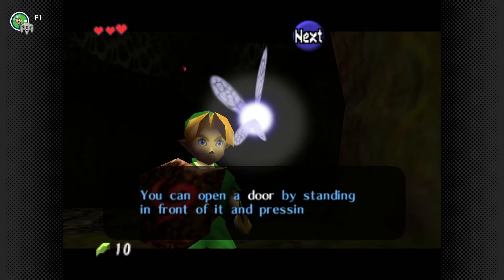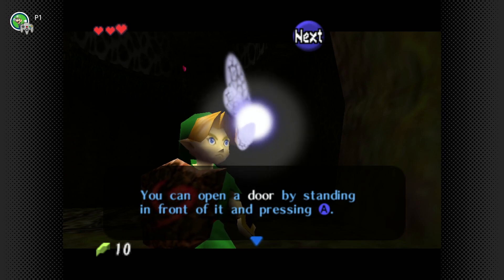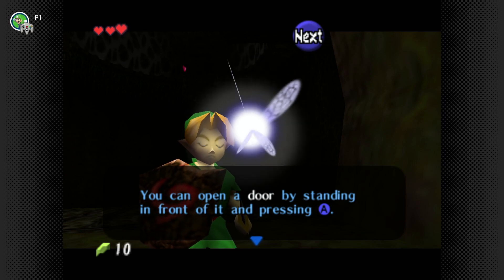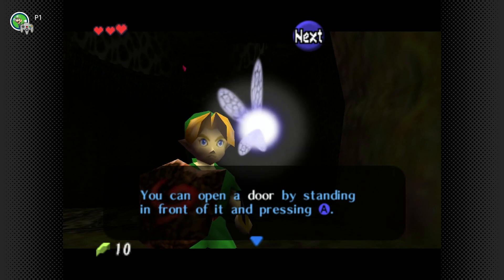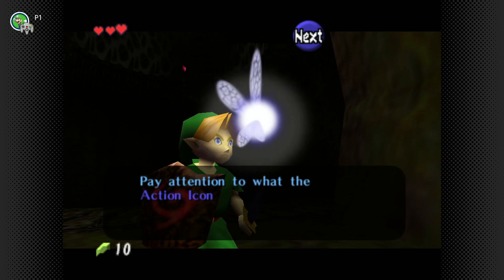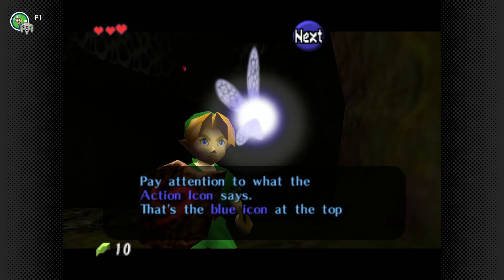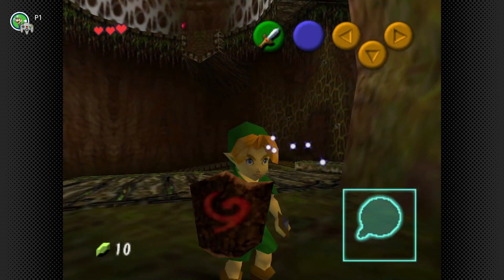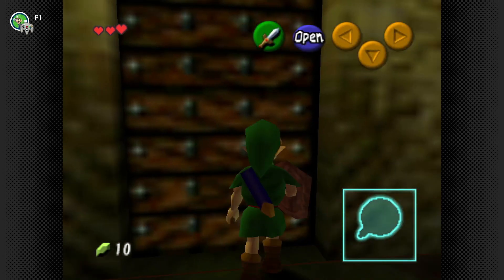You can open a door by standing in front of it and pressing A. Your room hasn't actually had a real opening door. Why does the Deku Tree have a door? Pay attention to what the action icon says — that's the blue icon on top of the screen. I think that's the only time Navi really breaks the fourth wall.